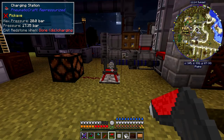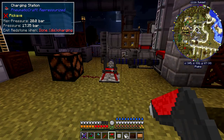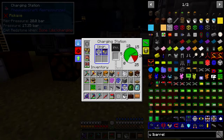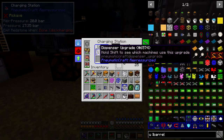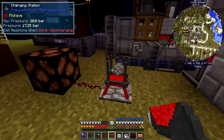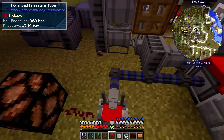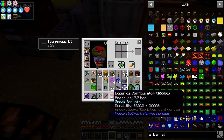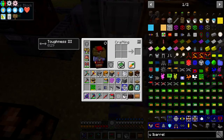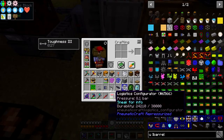Now we charge it up. I've changed the configuration a little bit — I put in a dispensing upgrade in here and it's got a reasonable amount of bar. What the dispensing upgrade does is when I'm standing on it like this, you'll see this is actually starting to charge up. Both of these are charging up when you're actually standing on them.